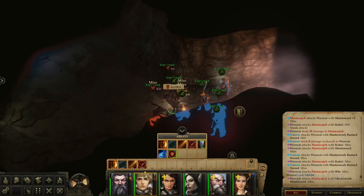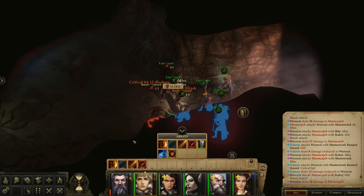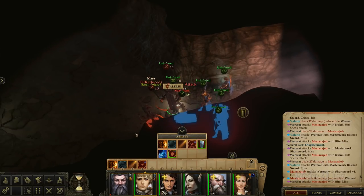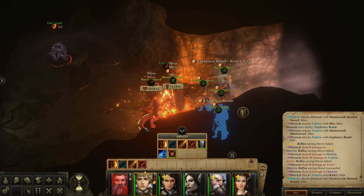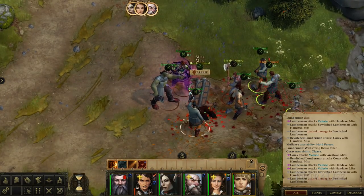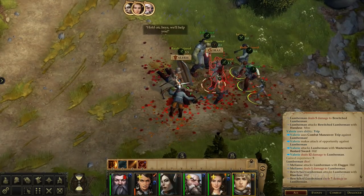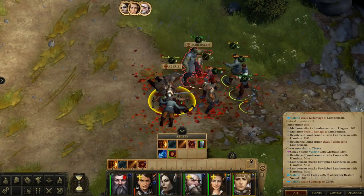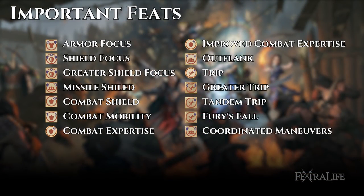Fighters get an insane number of feats so there are plenty of different ones that can be chosen, and it is also important to consider party composition when selecting them. Having a second melee character with a shield in your group with the same teamwork bonus like shield wall can make your front line nearly immortal, giving everyone else plenty of freedom to focus on taking enemies down. If you plan on playing Valerie as a solo tanky frontliner then you do not need any defensive teamwork feats like coordinated defense. Instead you can choose something like iron will to boost will saving throws since this is where Valerie is weaker. Having an inquisitor next to you means you should invest heavily into teamwork feats since that is what inquisitor gets automatically. Be sure to consider these things when selecting feats as this part can vary widely based on your party makeup.